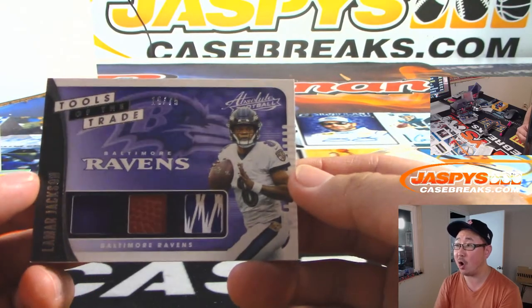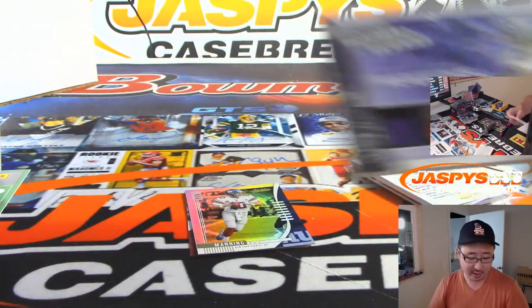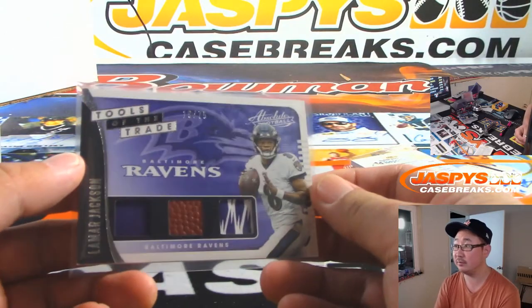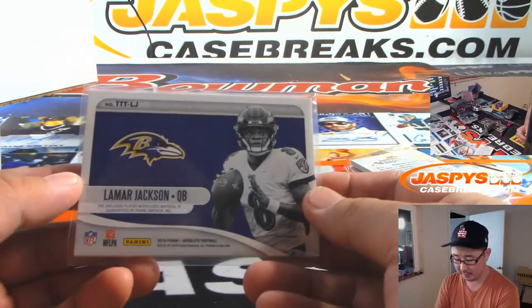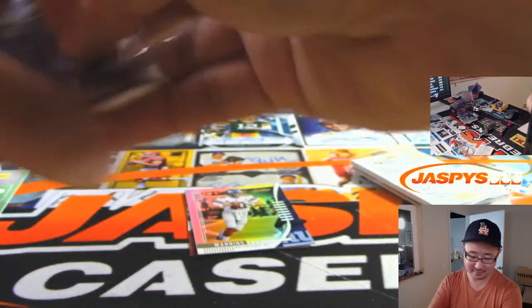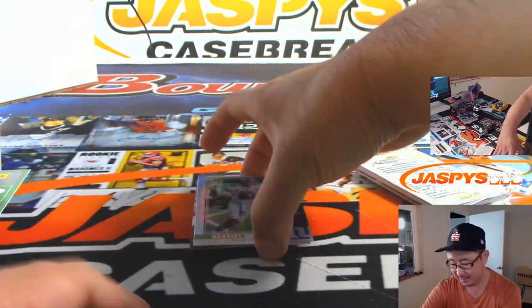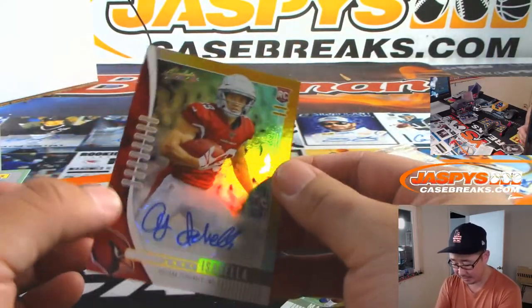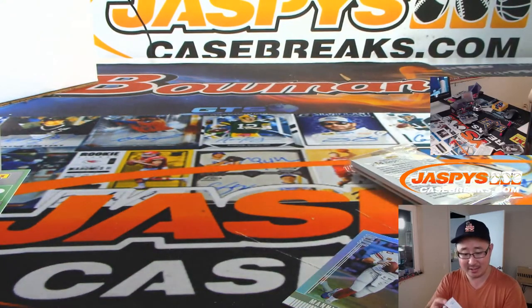19 out of 75 — Lamar Jackson Triple Relic. AFC North, Bruce. And we've got Andy Isabella as your autograph — 9 out of 35. NFC West, Josh Hendricks.